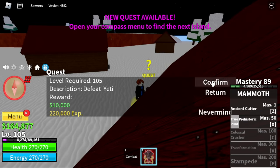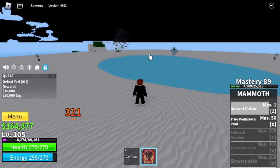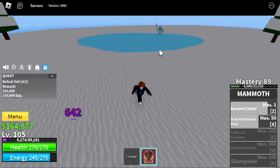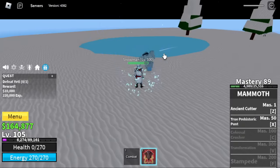At 105, our next target is the Yeti. We're going to start doing Server Hop with this boss now. Just use your skills and dodge, because we have low HP — this one can one-hit us. Actually, three hits with one skill.